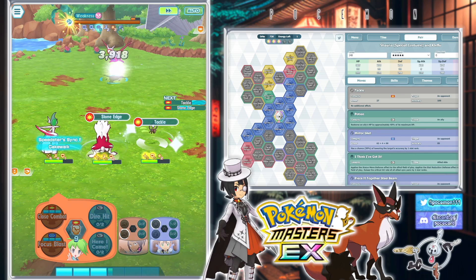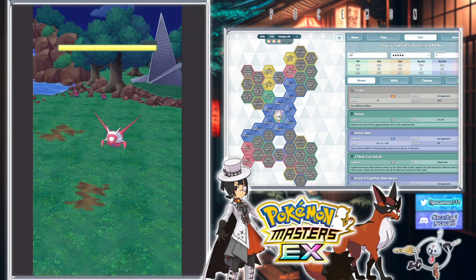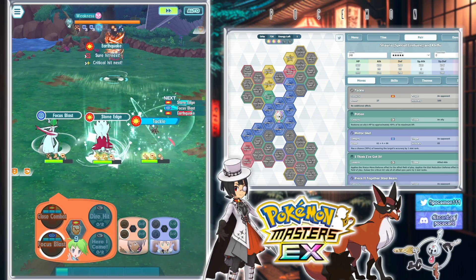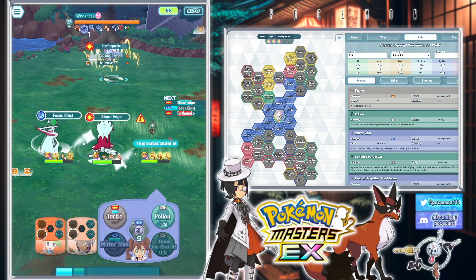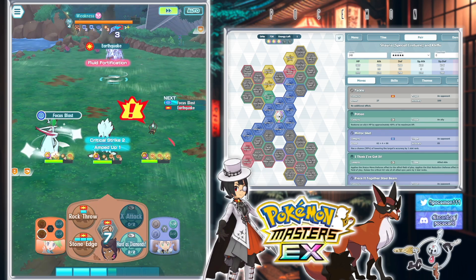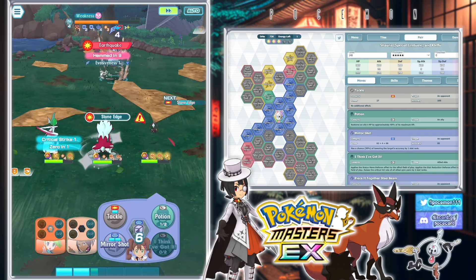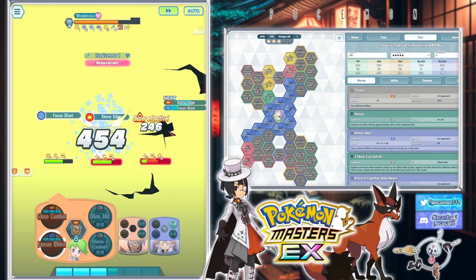That didn't even take it out. Well, at least we didn't crit, so I guess it wouldn't have mattered that much regardless. Earthquake's gonna hurt — super effective, I believe. At least they gave Lottias that one advantage there, against this otherwise Lottias counter.